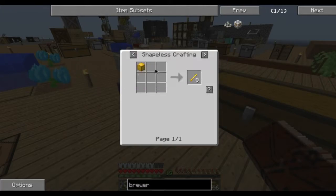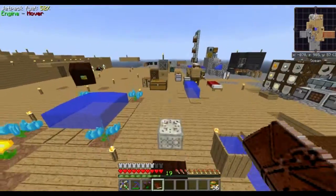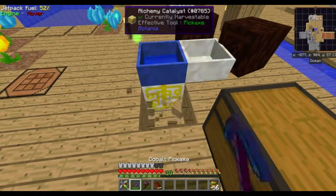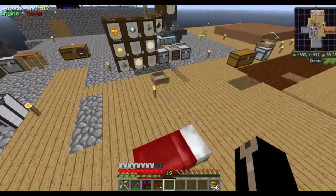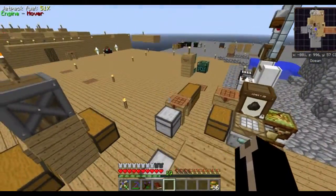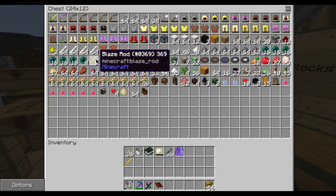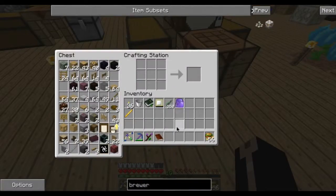Botanical Brewery — now we need a brewing stand, which means we need a blaze rod. I don't really think we've got any blaze rods. I know we had two but I used them for the Alchemy Catalyst, which allows me to do a whole bunch of transmutation. The one I found most useful: transmuting ghast tears into ender balls — costs a ton of mana, that's why I don't have three pools full of mana anymore. Oh, I actually do have some blaze rods, so I will make the Botanical Brewery.